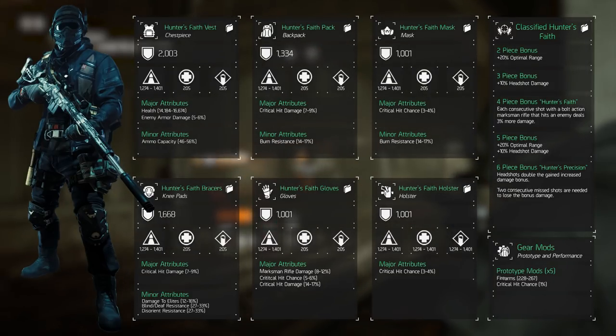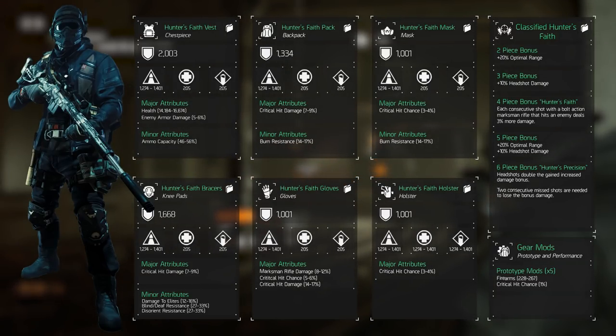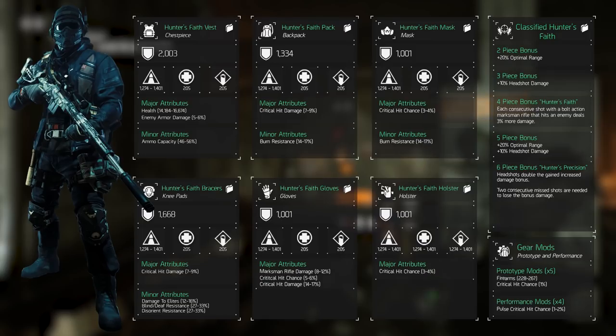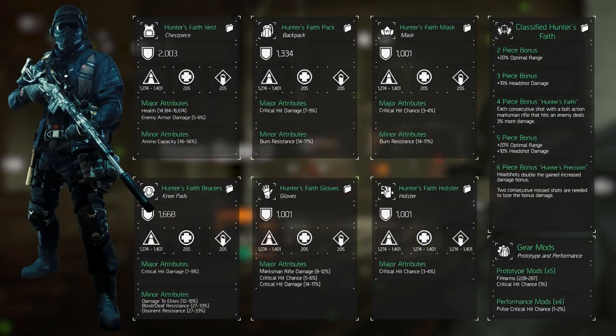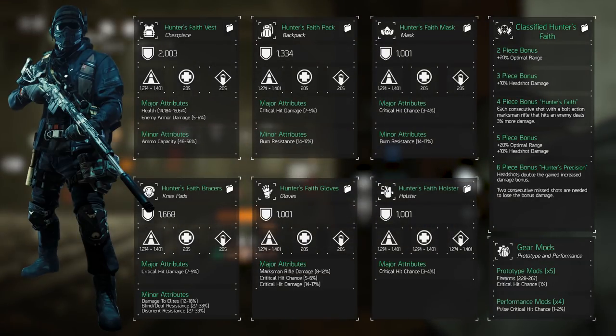The performance mods increase the bonuses on the skills. Here we'll select 4 critical hit chance mods, each rolling 2% for a total of 8% extra. That is the gear part of our build.